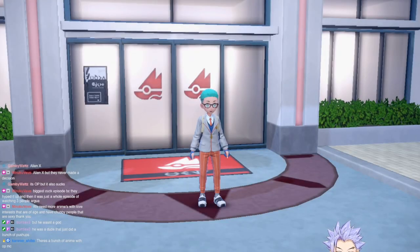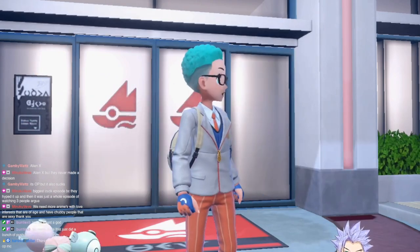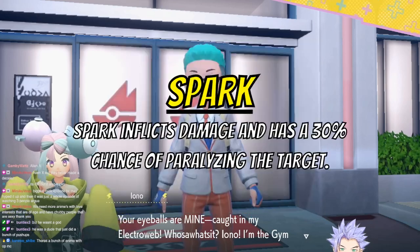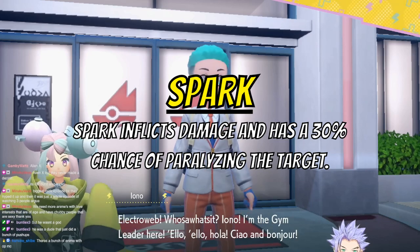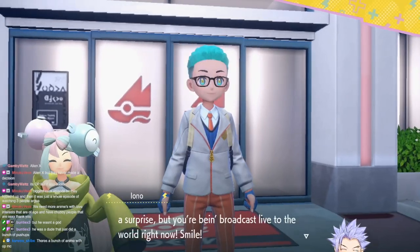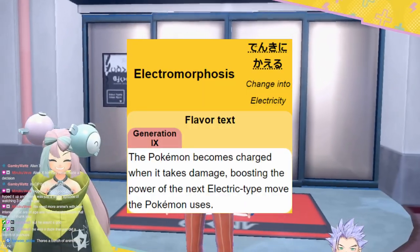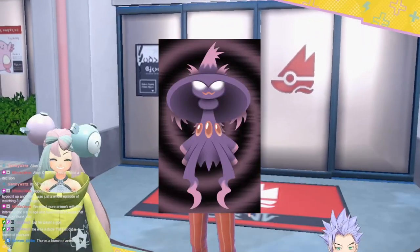The next destination was the Electric Gym in Levincia, led by Iono. Looking at her team, there were a lot of problems. One - Bubblegum was weak to Electric type moves and every Pokemon on her team had Spark, risking paralysis. Two - Iono's lead Wattrel was a Flying and Electric type that literally countered our Flamigo. Three - Bellibolt's Electromorphosis ability meant Flamigo could not handle an Electric move from it. And finally, the Electric Tera Mismagius had Confuse Ray. This fight could go south fast.